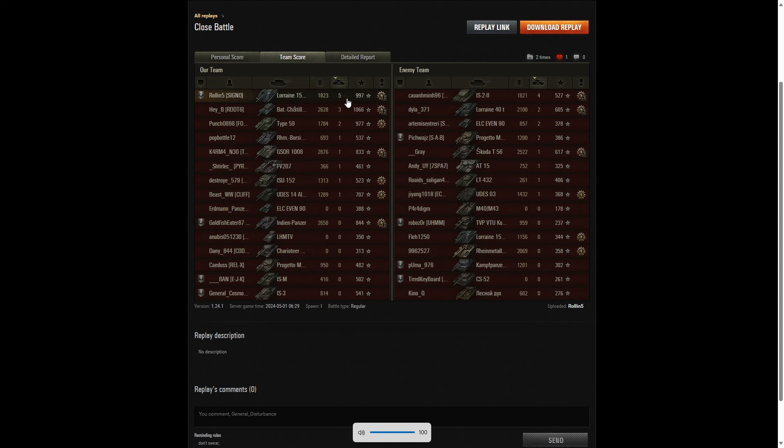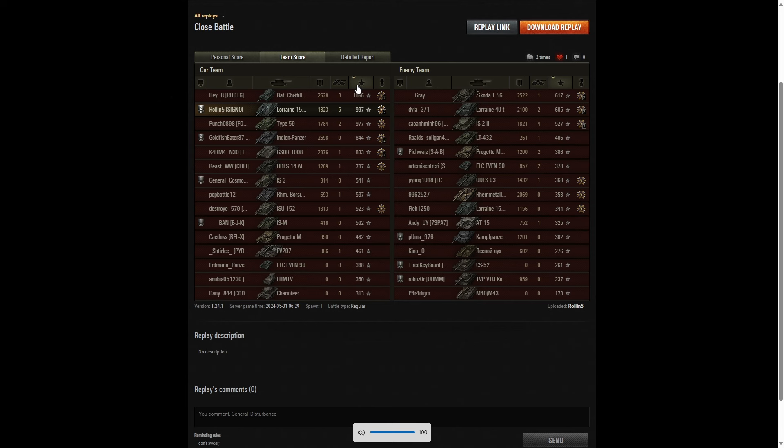When it came to kills though, he's top - he got five kills in the game. Four kills went to the IS-22 on the enemy team, and three kills went to the Brask in third place. When it came to base XP, he's in second place - the Brask got 1,066, Rolling V got 997, and in third place it's the Type 59 with 977. But to mention Goldfish Eater too, with 844.